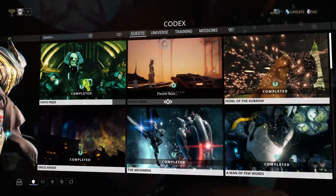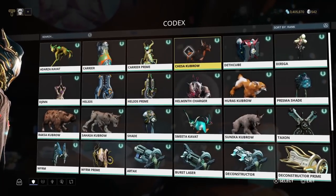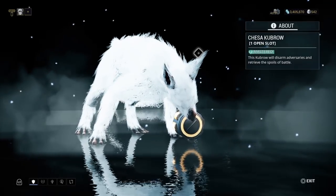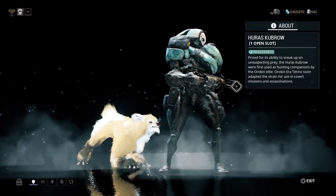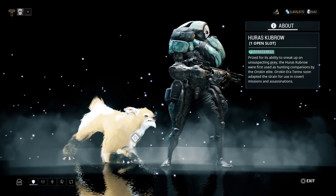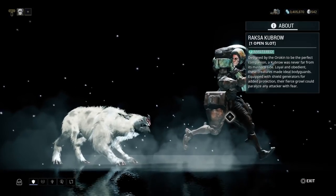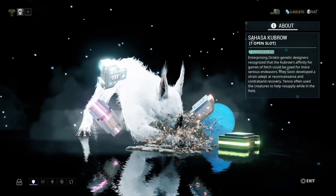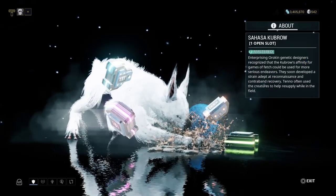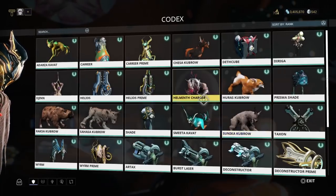There are currently six breeds of kubrows and two breeds of kavats. The first kubrow is the Chesa kubrow — he's a retriever who will randomly bring back a piece of loot to its owner. Next is the Huras kubrow, which can make itself and its owner invisible. Then the Raksa kubrow, which can effectively stun-lock enemies — a really great CC. The Sahasa kubrow randomly starts digging holes and produces extra energy, health, ammo, and credits. And the Sunika kubrow can grapple individual targets and use finishers.